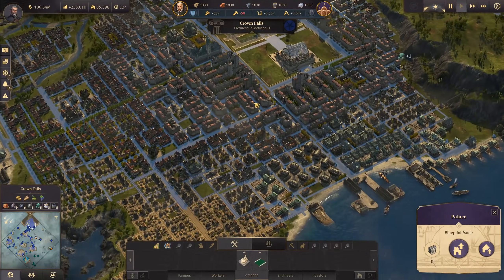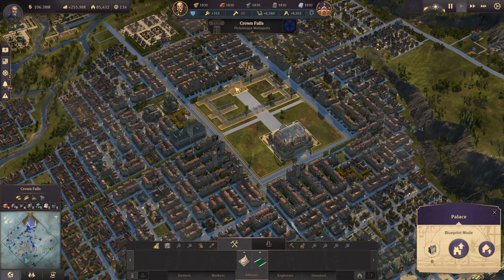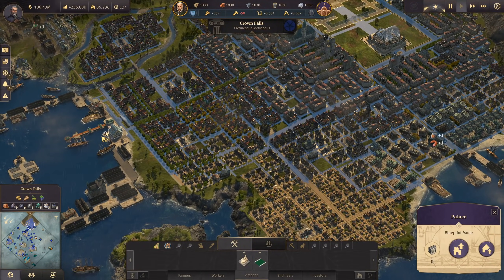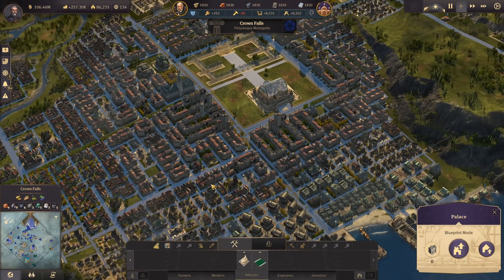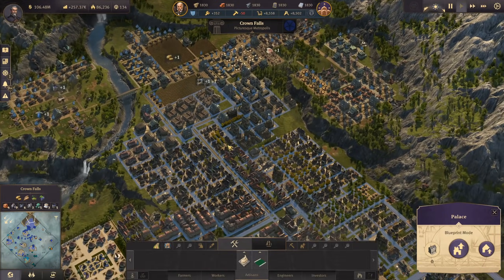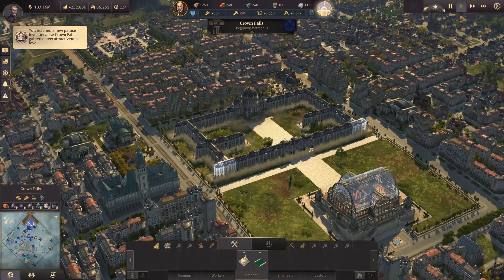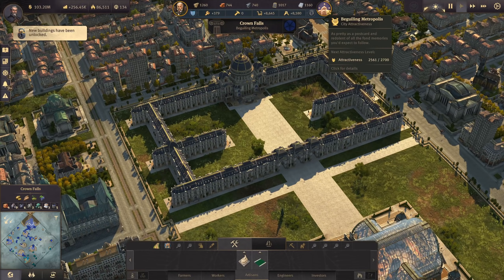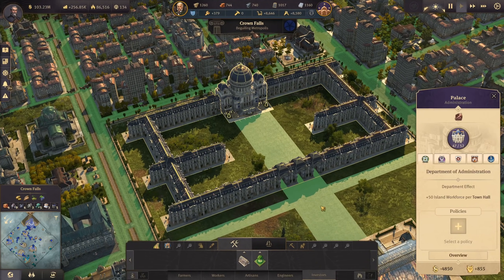Let's actually build the palace. The radius is huge - just look at that, all the blue streets are within the influence radius. Since the palace is so big, not only the main building but also the connected modules add to the influence, and it actually goes down to the harbor - exactly what we want. We built everything with one click. We've reached 'beguiling metropolis' and got a few thousand attractiveness. We've also unlocked new funeral buildings.